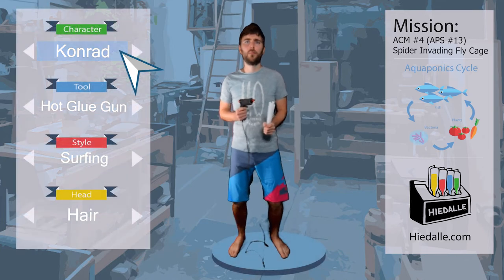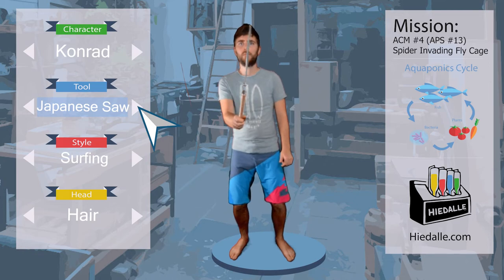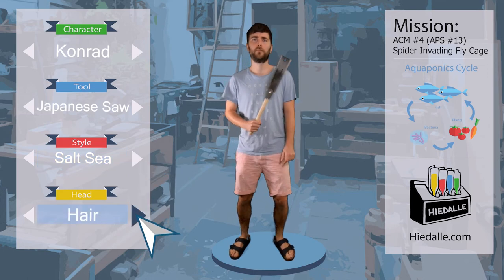Last time, Conrad finalized the harvesting and pupae box. It seems right on time, since there is one fly in the fly cage. To protect it from the spiders, the nets and the spiders need to be removed.